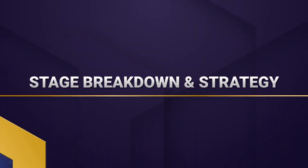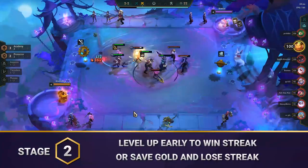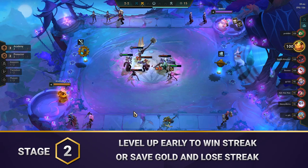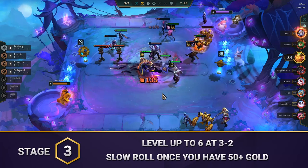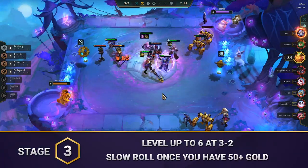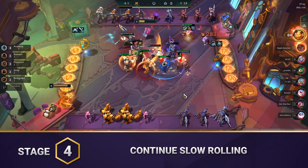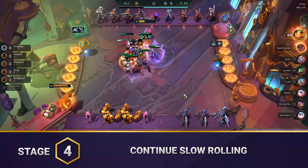Now let's break down our strategy stage by stage. With almost all default comps, you can start the game with just about any units and look to either win streak or lose streak. Most of the time you'll want to aim for a loss streak to make sure you're building up your economy, but if you find an early Katarina with good items, it may be better to try and win streak. Level up to 6 at 3-2 and build the strongest board you can. Save up to 50 gold and start slow rolling for 3-star units. You'll likely spend all of stage 4 slow rolling for upgrades. Even if you don't find your 3-stars right away, don't worry too much and keep going.